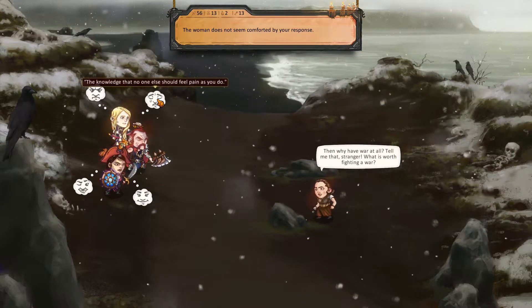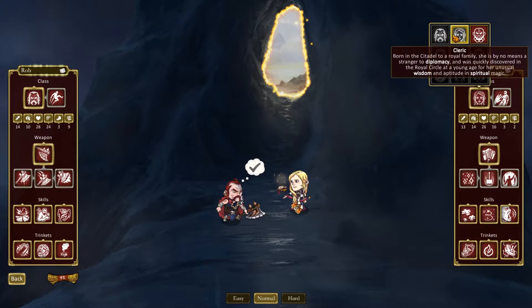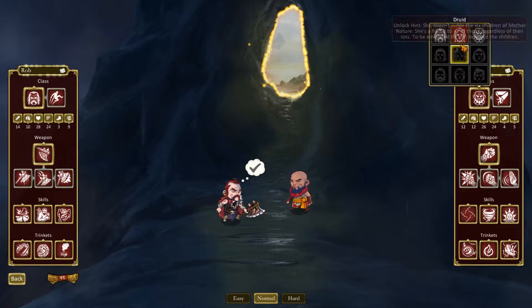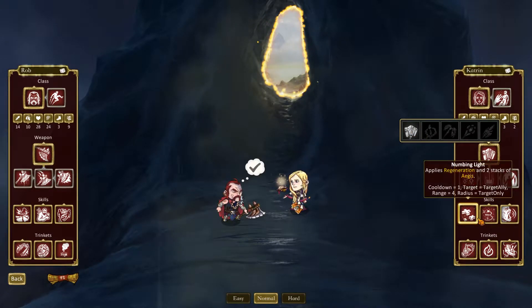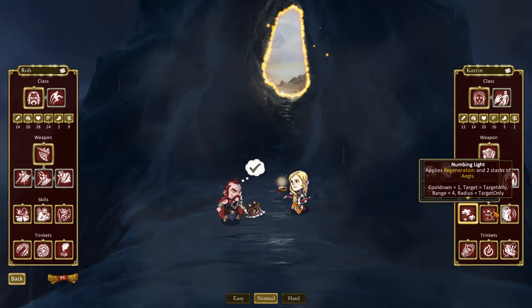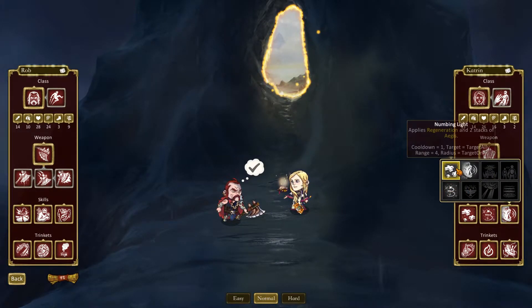You can choose two characters at the start of the game — a warrior and a cleric — with different abilities, weapons, artifacts, and skills. These abilities are based off the weapons they are using. With each playthrough you can unlock additional weapons for each of these classes, as well as finding new trinkets and new skills for these characters which you can customize when you start the game.